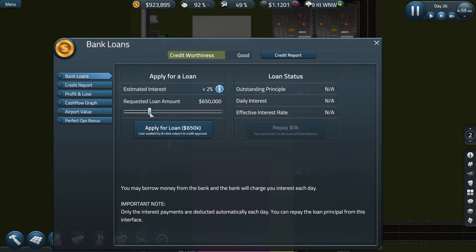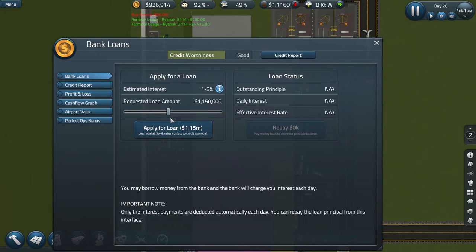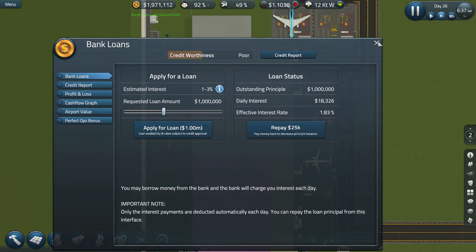Bank loans — one to three percent interest. Probably around two percent. We could go up to one and a half million, but I don't want the interest payments to be too onerous. So a straight million — a nice round number, accountants like round numbers. Apply for the loan: one point eight three percent. If I decline this and apply again later, the interest rate will go up. So I accept it — 18 grand a day. We should be okay with that.